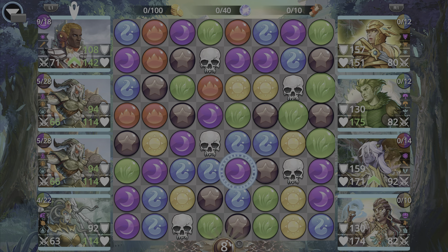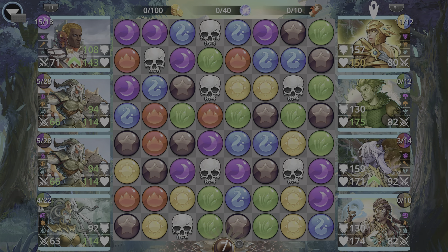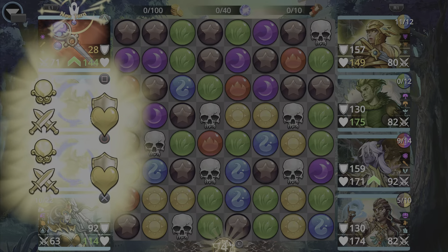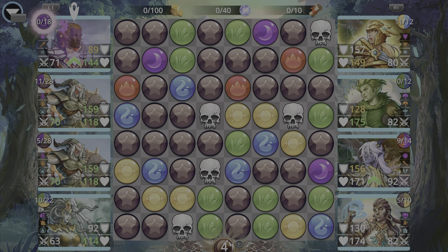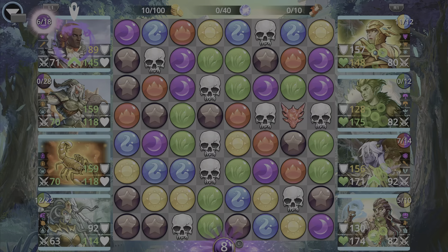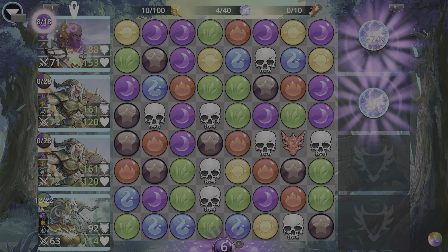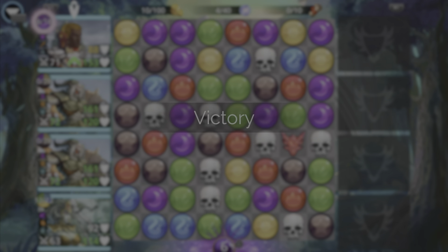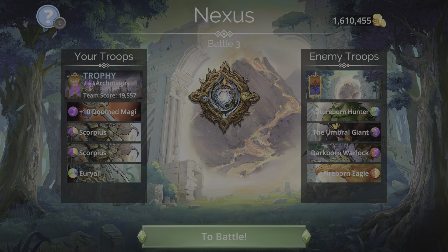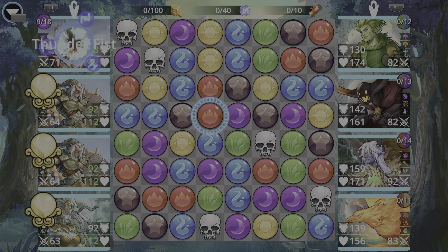We want to get purple — and there we go. The enemy matched the purple we were going for, but we got our purple gems ready anyway. Let's cast our Doomed Magi — plenty of four-plus gem matches. Our troops are ready to go. Let's kill them with the first one and then the second — just like that. It's a pretty powerful team. Let's hop into battle number three.